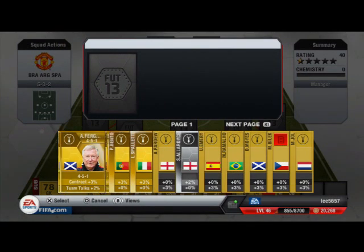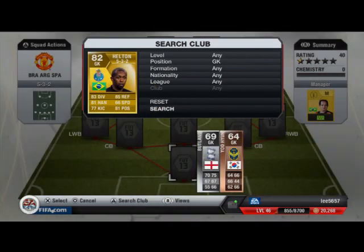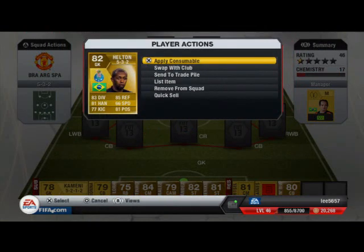We're playing in the 5-3-2 formation and with the defenders in this team no one gets past. Obviously it doesn't mean you can never concede a goal, but I have the three biggest, most overpowered centre backs in the game — apart from Thiago Silva because he was too expensive and I just don't like him anyway. Starting off in goal we have Hilton, the Porto goalkeeper.